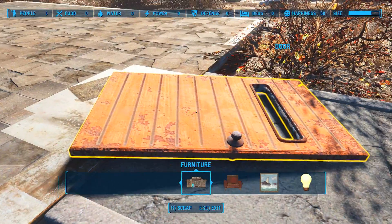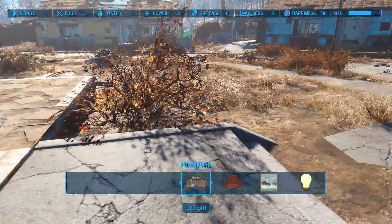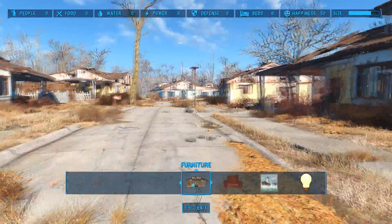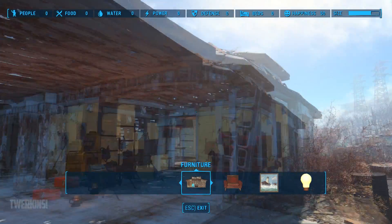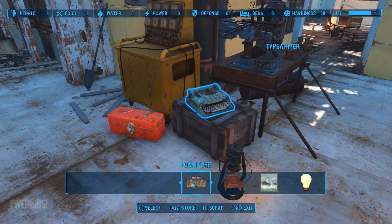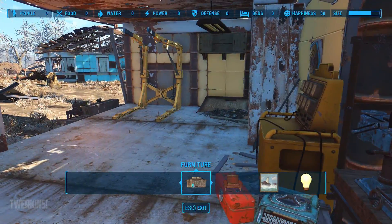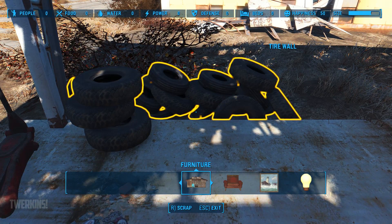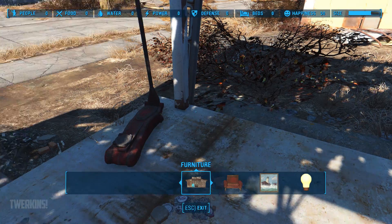Hit that — boom, scrap it. You can even do it with these light fixtures here, and it has all sorts of stuff in it. Even has fuses — tin, steel, five rubber, a fuse, broken light bulb. But I wouldn't scrap anything around here obviously since you need all this stuff. Here's the thing though — this toolbox you could scrap, but it may have some objects in it that you want to keep, so be careful with toolboxes, drawers, cabinets, and medicine like first aid kits — those usually have so much stuff in them that you don't want to just go and scrap everything.